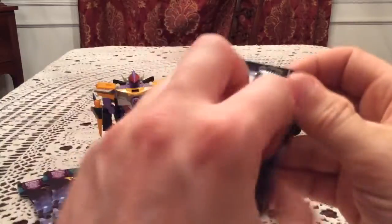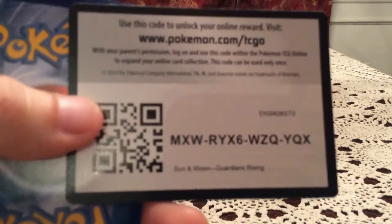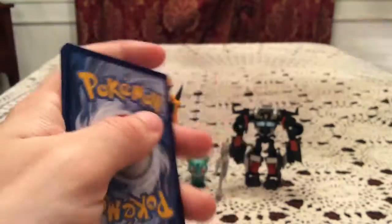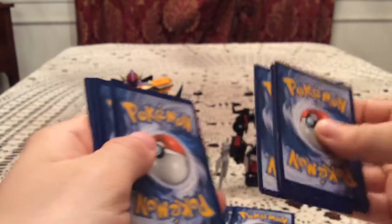And we have Lycanroc inside of Lycanroc. Starting things off good — we have at least a holo here. Because, spoiler alert with the code cards. There's a code for you guys though — pause and take that if you want it.